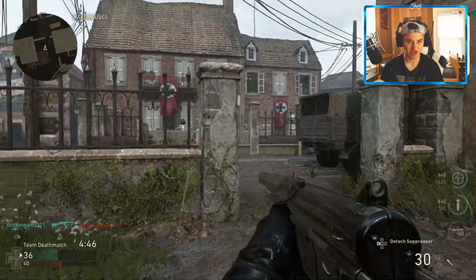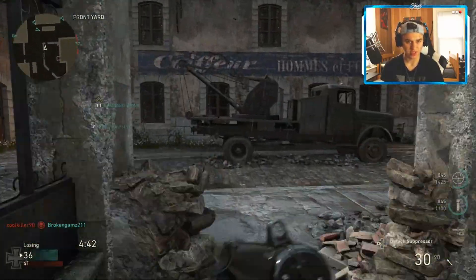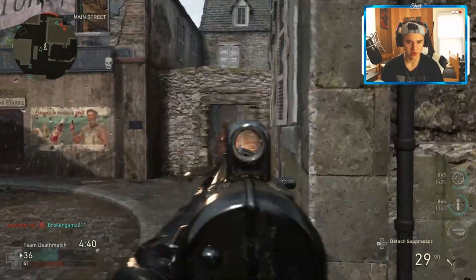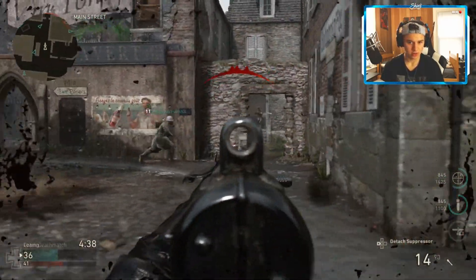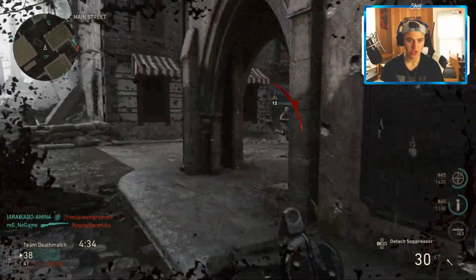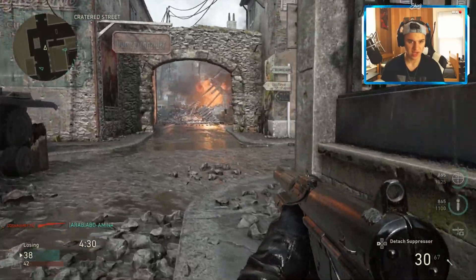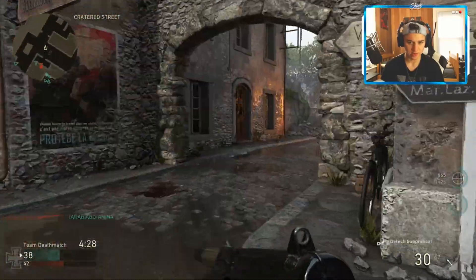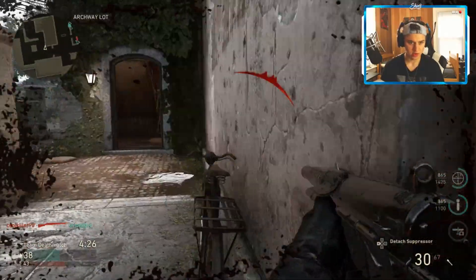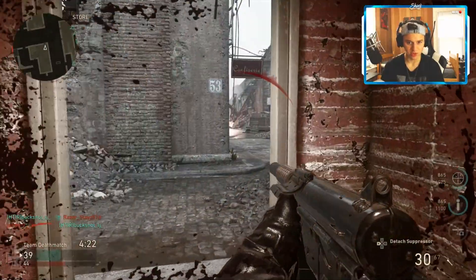Let me see how hard it is to get a headshot, because I know the gold camo and stuff is all about headshots. I want to see how hard it is to get a headshot. I've always noticed — to get headshots, you have to go behind the enemy and try to flank them. That was the one thing I remember when I used to do it in AW and Black Ops 2.